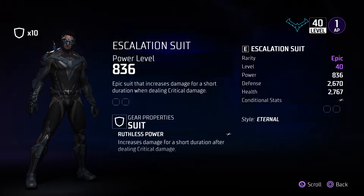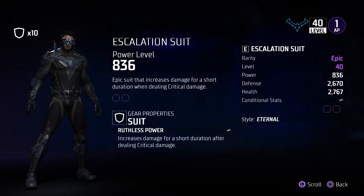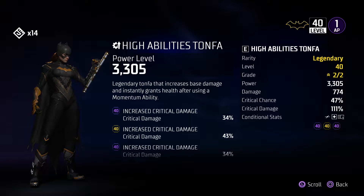Now just to mention the suit I recommend the most for Batgirl, just in case you guys were lucky enough to get the blueprint — it's called the Escalation Suit. The reason it's perfect for Batgirl is because of the talent Ruthless Power, which grants us extra damage for dishing out critical damage.